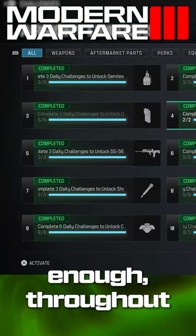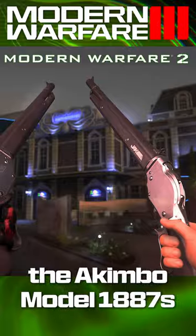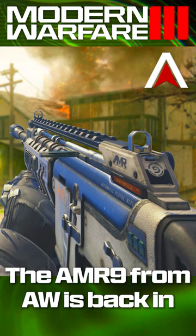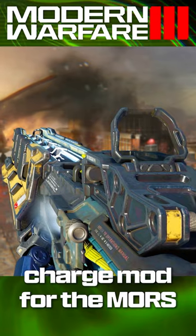Throughout the season we'll also see aftermarket parts continue. We'll have things like the M16A1 return with a mod for the M16, the Akimbo Model 1887s will make a return as the Warden's kit for the Lockwood Mark II, the AMR9 from Advanced Warfare is back in the form of the Jack Atlas kit, and even the Tempest from Black Ops 3 is somewhat making a return as an electrical charge mod for the Moors.